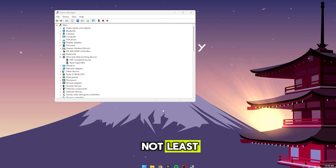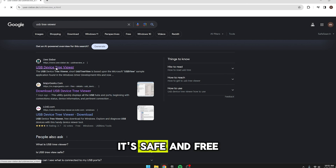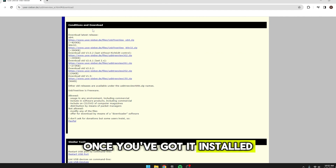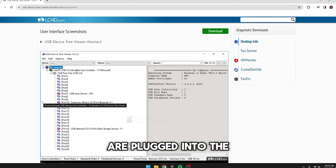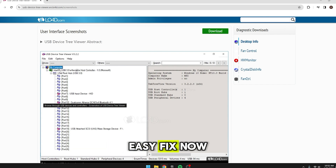Last but not least, head over to Google and type in USB Tree Viewer — it's safe and free. This handy tool helps you check if all your gaming gear, like your mouse, is plugged in properly. Once installed, it'll show you all your USB controllers. Make sure your latency-sensitive devices, like your mouse and keyboard, are plugged into the best spot — that's usually the root hub at the top. If not, make sure they're plugged into your motherboard, usually at the back of your PC.